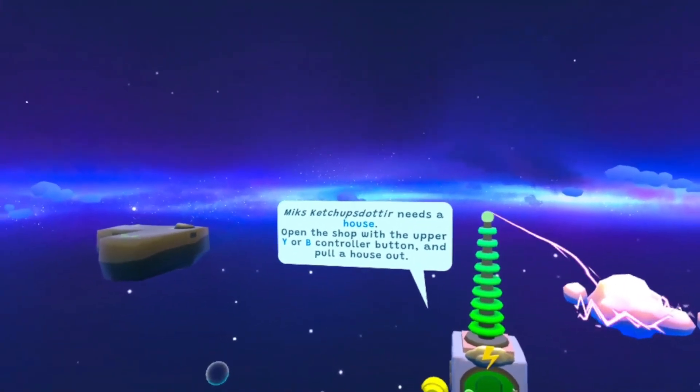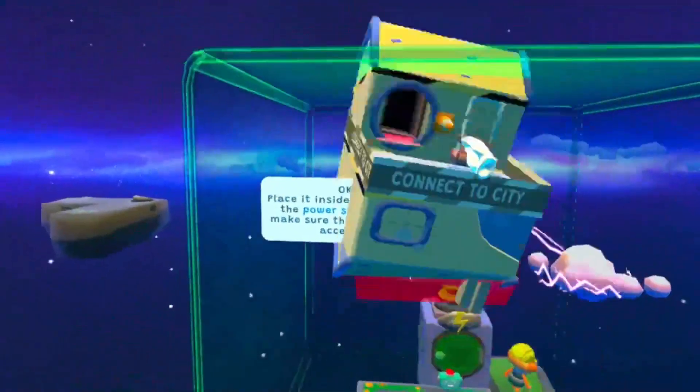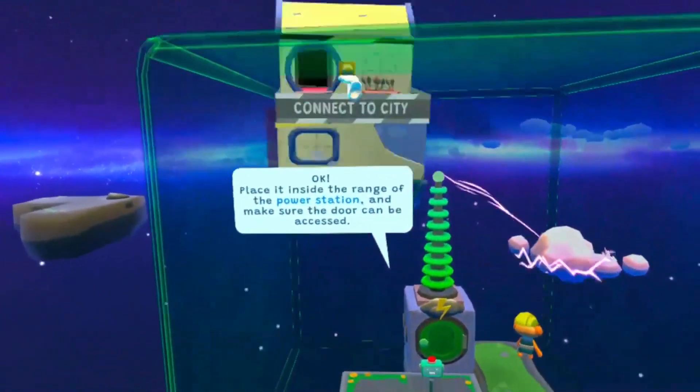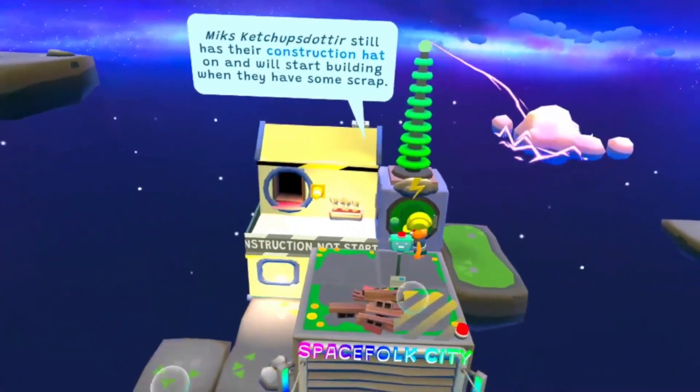So open the shop and pull a house out. Let's get a house. Oh, nice. Place it inside the range of the power station. Okay, so we've got to go by here. There's your house, there's your little house, mate.